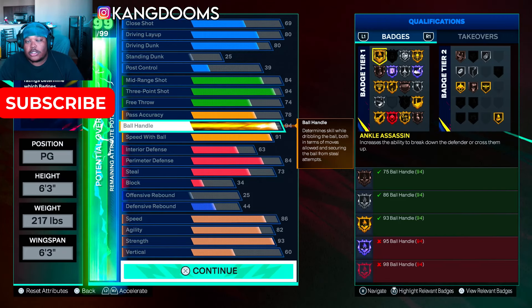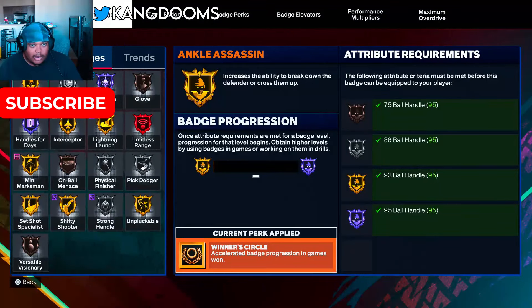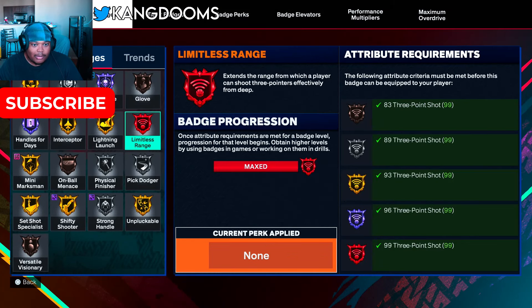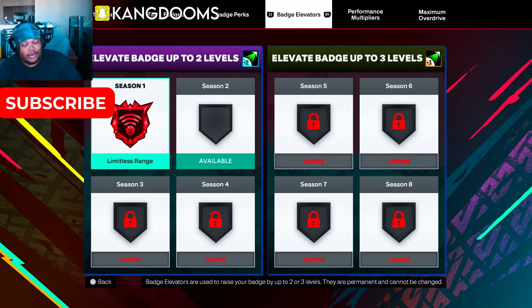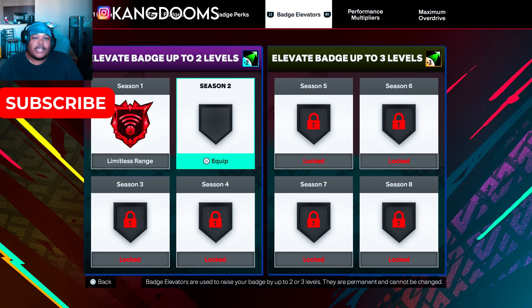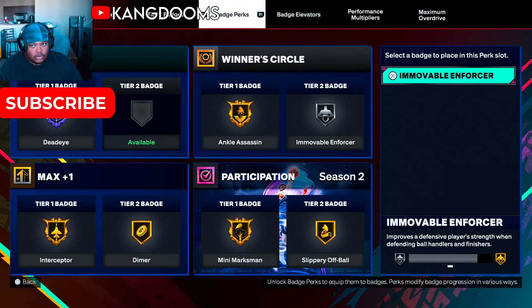Strong hand is already maxed out. Handles for days I can get at hall of fame, laser ankle-sass I can get at hall of fame — there's a lot to play with. Here's the build screenshot — do whatever you need to do. If I keep pushing perimeter defense it will add two-way to the archetype and give it a different name, which might be my intention. I can show the badge progression — limitless is already legend. Save your badge elevators, people.